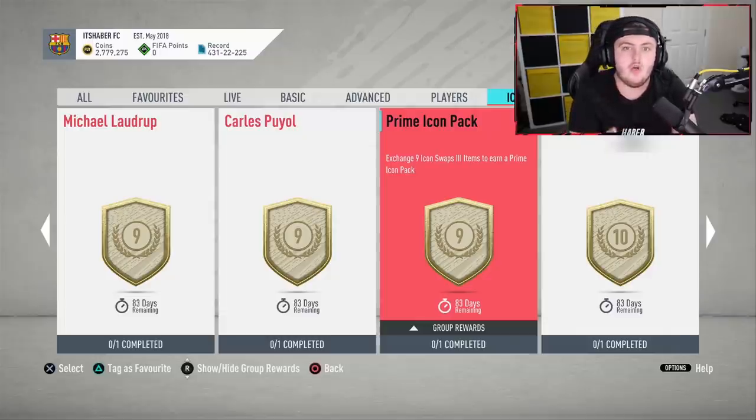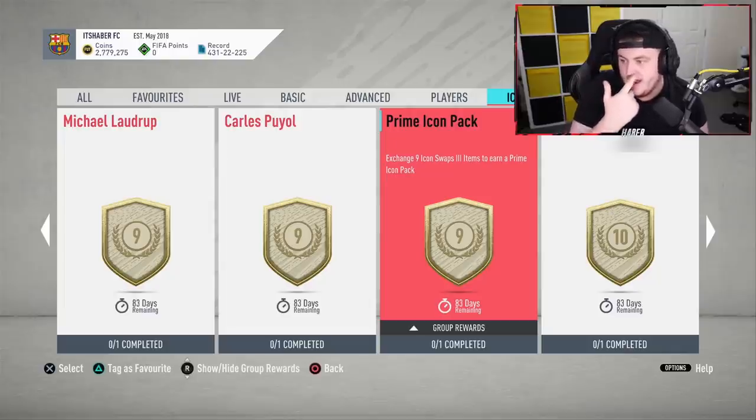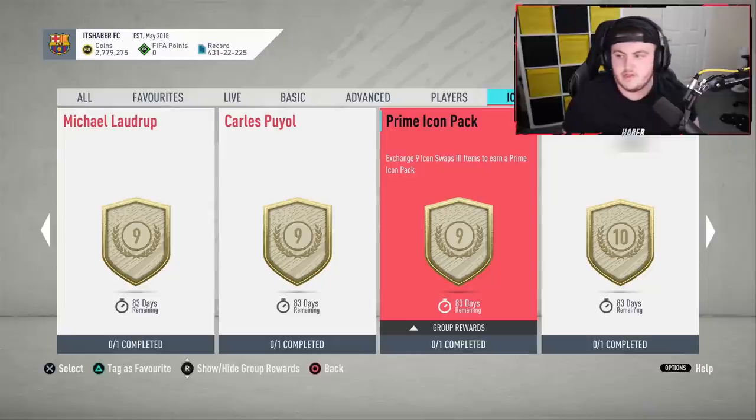The prime icon pack at nine tokens is undoubtedly very tempting. If you're going to get, say, Kaka and the prime icon pack, get the prime icon pack first — because you might pack one of the icons you were going to get anyway. You can't get prime moments cards in them, so only a select handful qualify. In this entire batch, only Kaka and Garincha are prime icons rather than prime moments. So unlock the prime icon pack first if you're considering Kaka, just in case you pack him and can get a different icon instead.